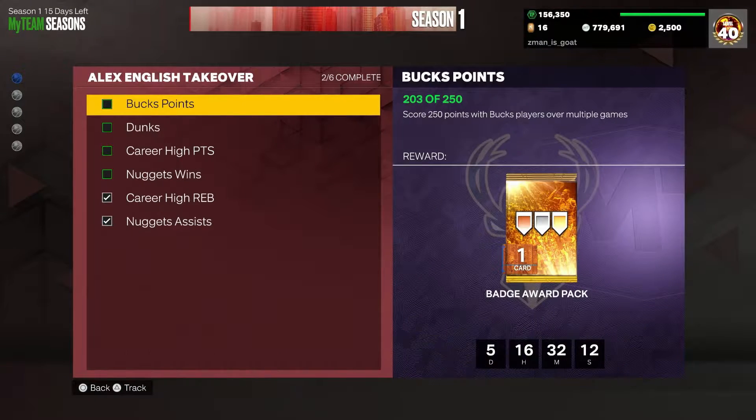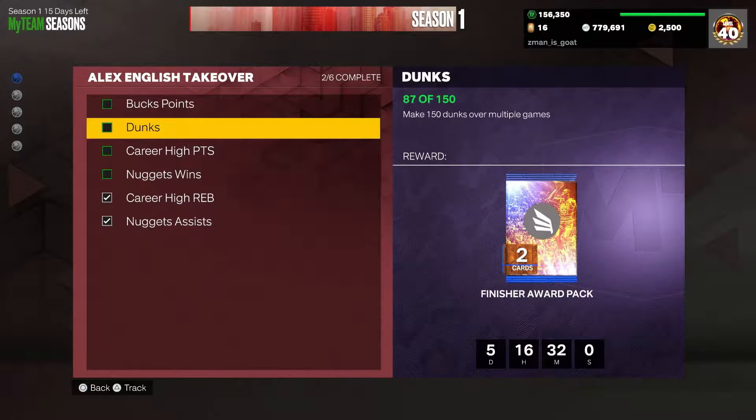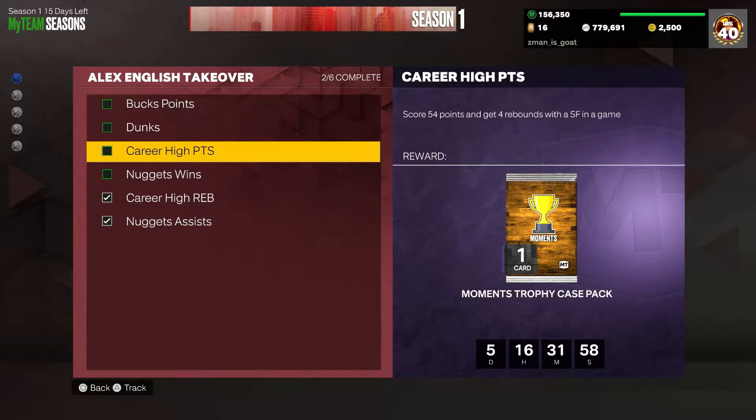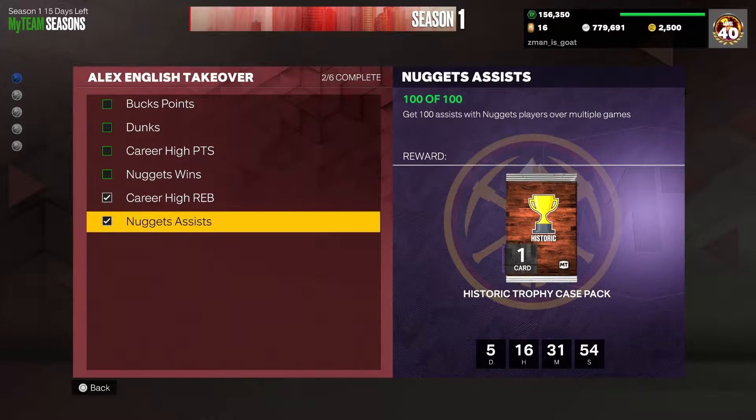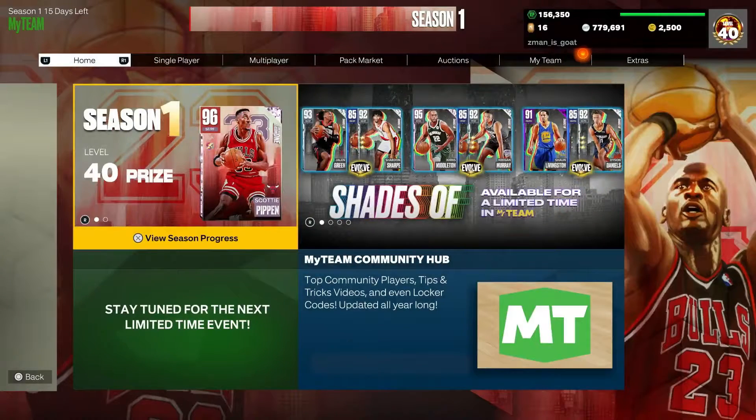This is how to complete the Alex English challenge. It's really fast. So as you can see you need points and dunks. We're not ignoring that one for now. Nuggets wins, career. So you got to do all this — basically if you want to do it there's a couple game modes, do this one.